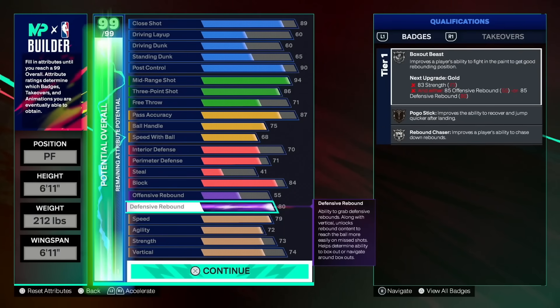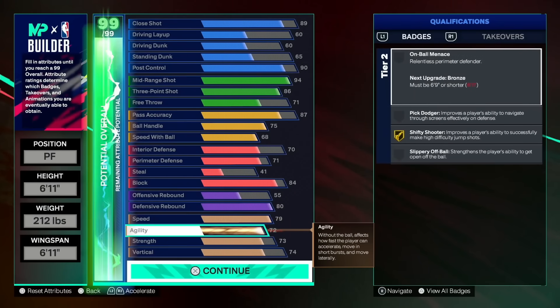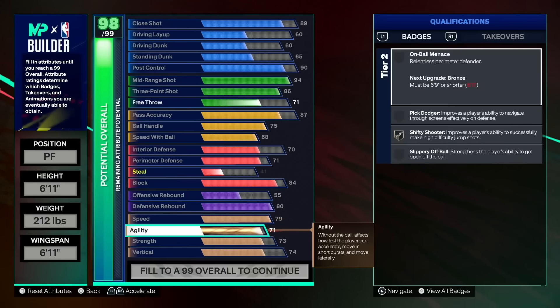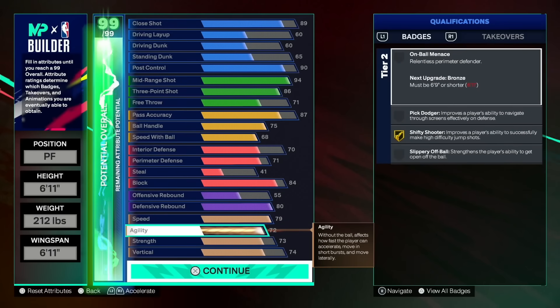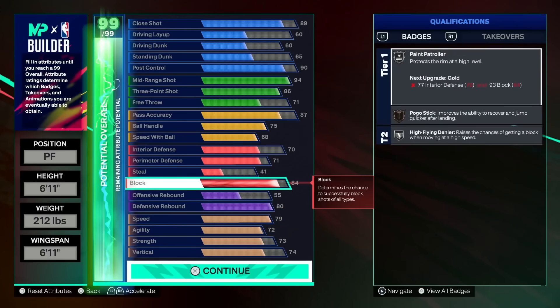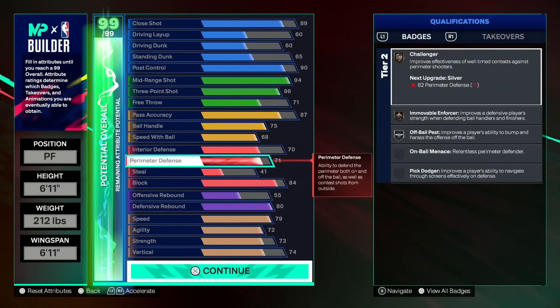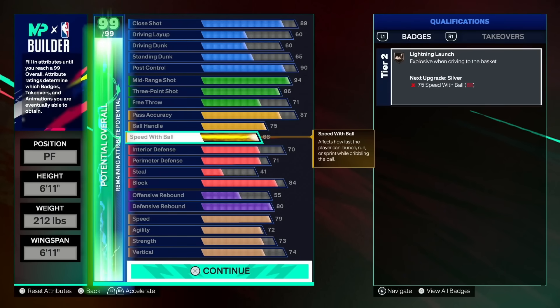What's up y'all, it's Laker Fan here. Today's video we have the number one stretch big in NBA 2K25. For those who follow my channel, my boy Tonic or Joey — that's the type of build you're looking at right here. At 6'11", shifty shooter is a badge that's unlockable; if you go any taller than that, it's not. That's for hitting shots off the dribble and stuff like that.